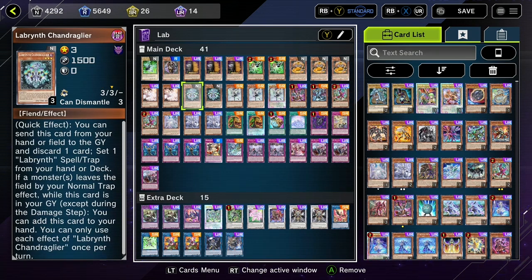We're on Ash Blossom at two copies. Two copies of Chandra. The furniture is such a big minus, especially into Call of By, which you'll see in this video. Chandra is unfortunately only at two because the furniture can really minus you and really hurt you.